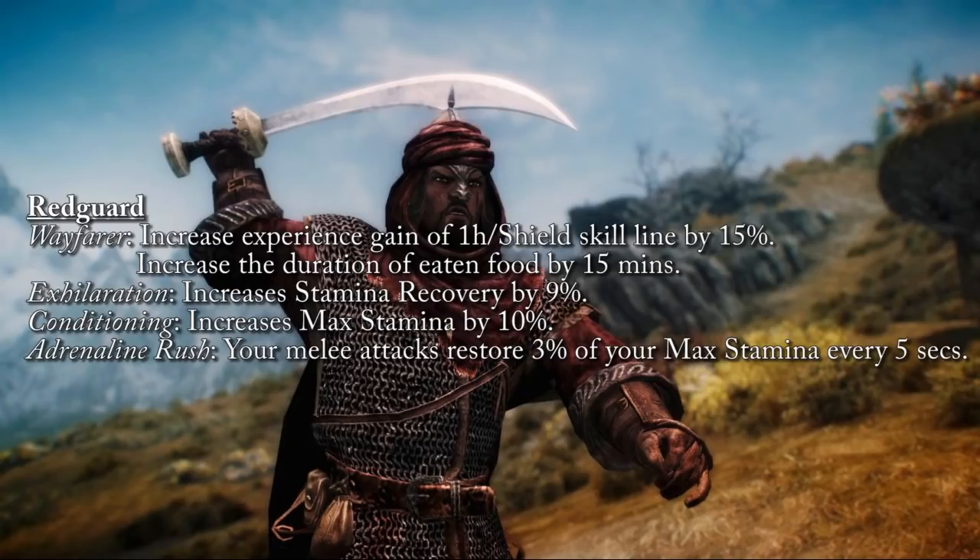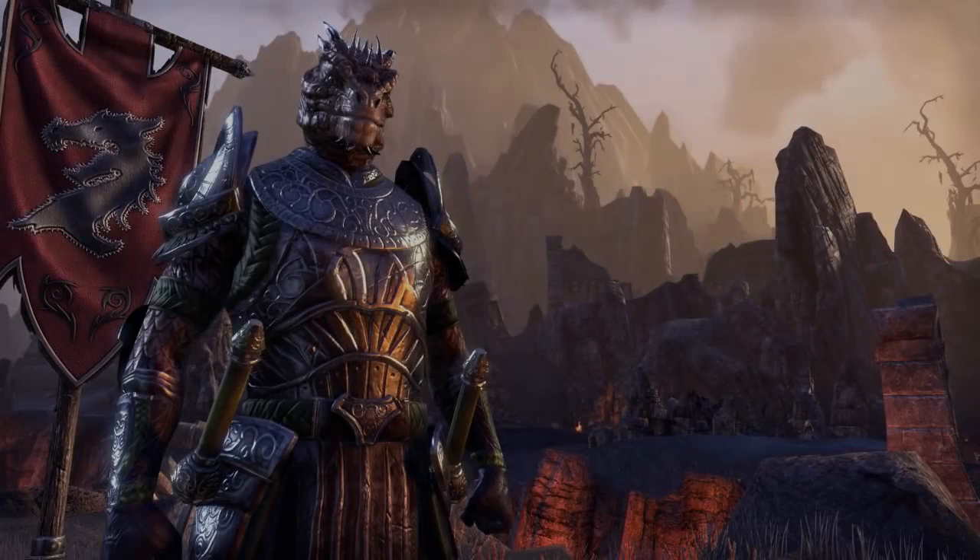Moving into Redguard: Wayfarer gives 1-handed and shield experience gain increase of 15%, and also increases the duration of eaten food by 15 minutes. Exhilaration increases stamina recovery by 9%. Conditioning increases max stamina by 10%. Adrenaline Rush causes melee attacks to restore 3% of max stamina every 5 seconds.